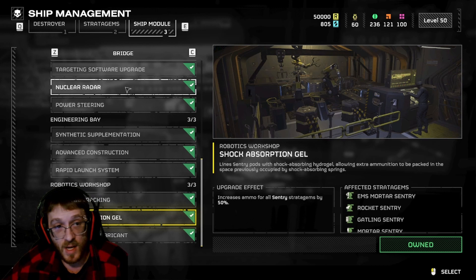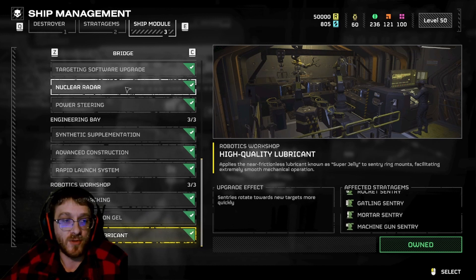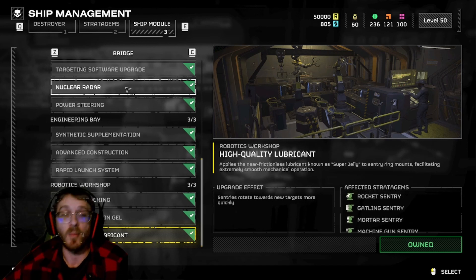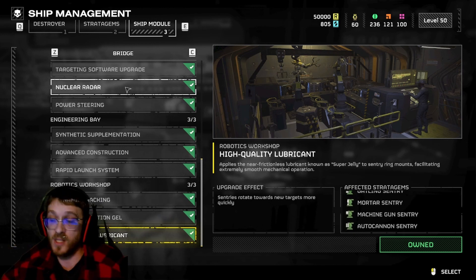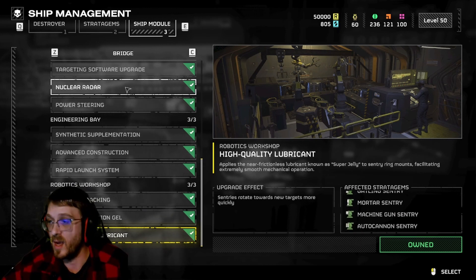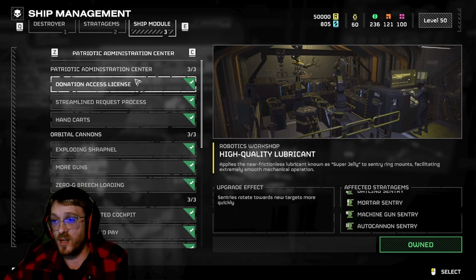High Quality Lubricant really depends on how you play. The big thing with sentry placement is that whichever direction you're facing when you throw your stratagem, that's the direction your sentry will be facing when it spawns. So if you're targeting a titan with an autocannon sentry, face the titan when you throw it and it'll automatically aim that way. As long as you're placing sentries in the right direction, you're rarely going to need this upgrade - it'll already be doing the job.